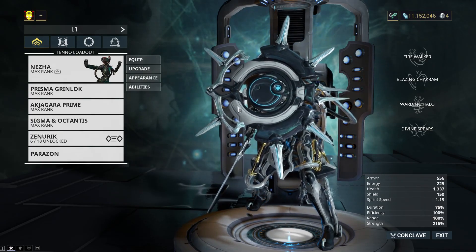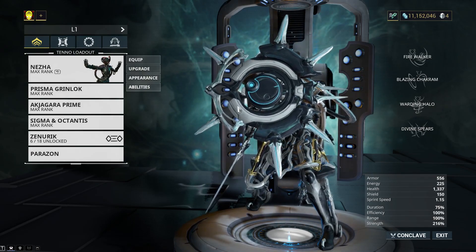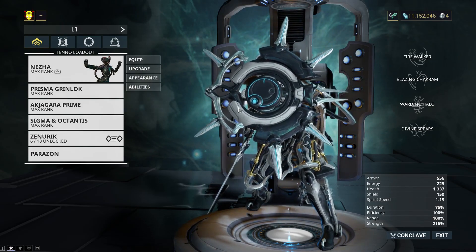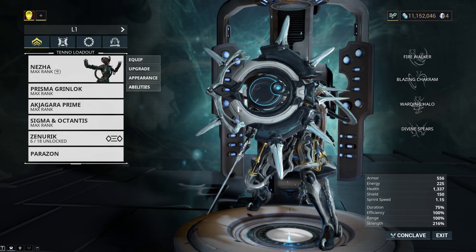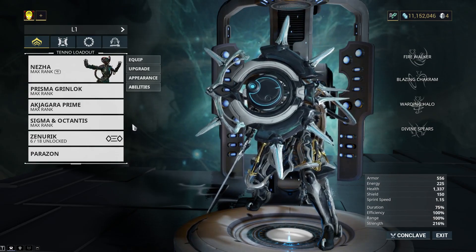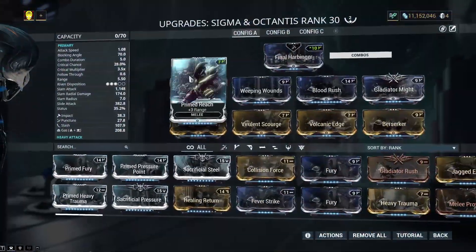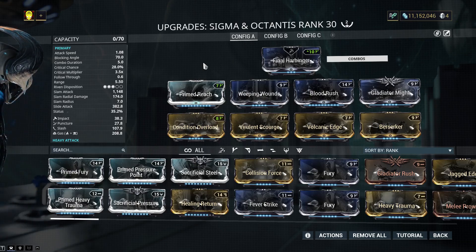Keep in mind that the builds I'm going to be showing you are catered towards high-level gameplay — enemies that take a long time to kill most of the time. Level 80s plus in Arbitrations and Sorties and things like that. So here's the first build. Why did I go with Gas? Well, first off, 2 Forma is all you need with this. I'm using Final Harbinger. I don't really care about Eleven Storm. I think it's okay as a stance, but honestly I prefer Final Harbinger.